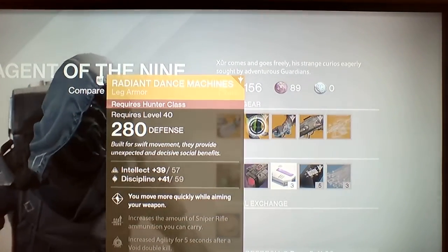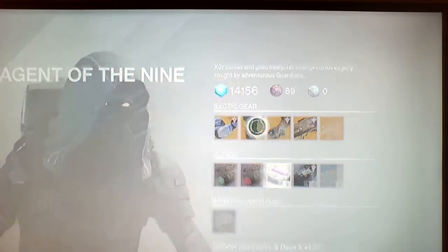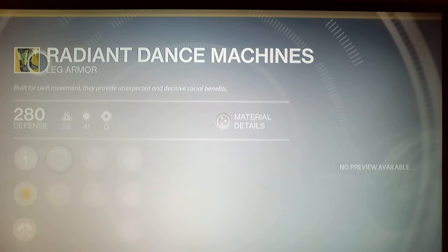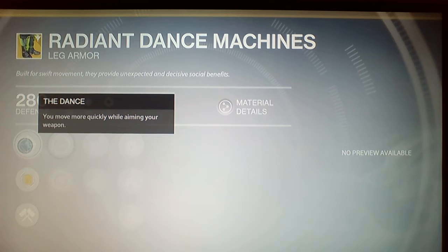Radiant Dance Machines is looking pretty powerful. I like the green - it just soothes me. The perk says you can move more quickly while aiming your weapon, so basically while you're aiming down your weapon.